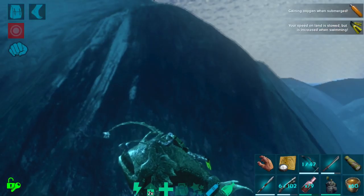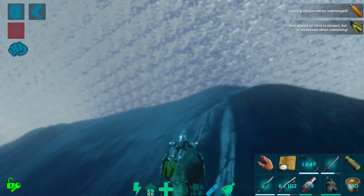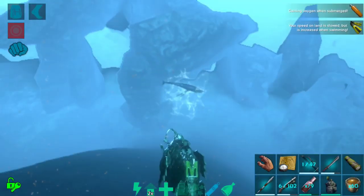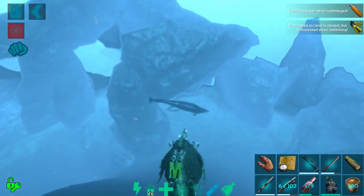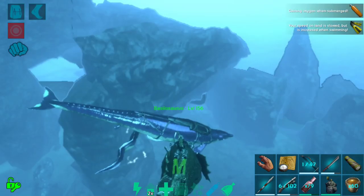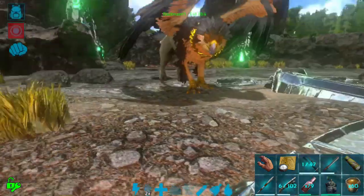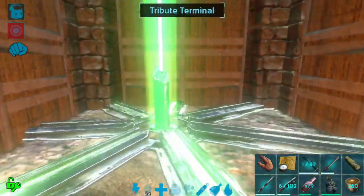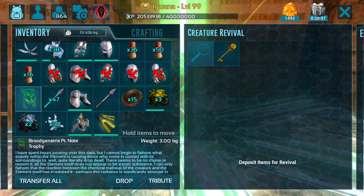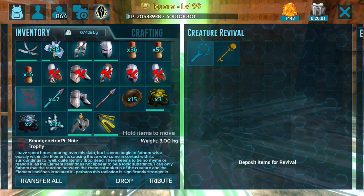Overall, anglers are really meant for harvesting silica pearls — that's their only purpose on PC and now it's their purpose on mobile too. They are super ugly but they're a fun creature, and I do recommend checking them out especially for gathering silica pearls. Let's rescue the basilo and head up top. The next set of improvements: you can now actually tribute extra boss dossiers — those extra notes you get from defeating a boss, kind of like trophies — to get element.